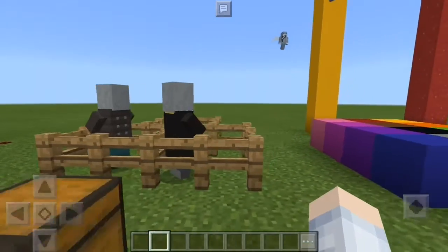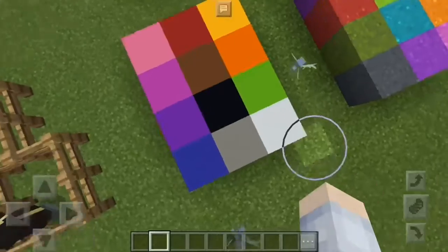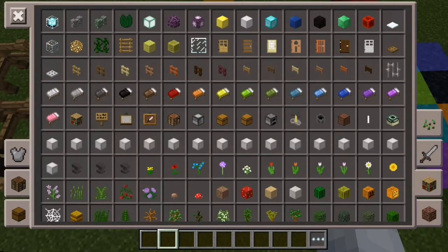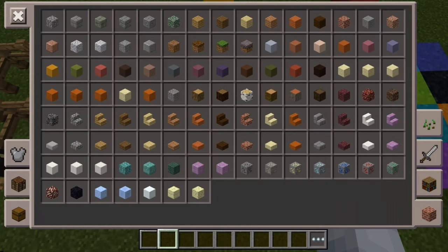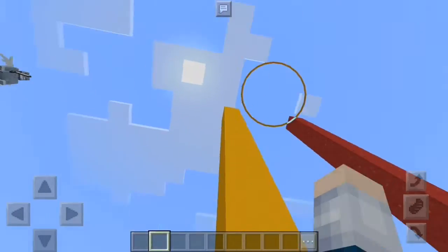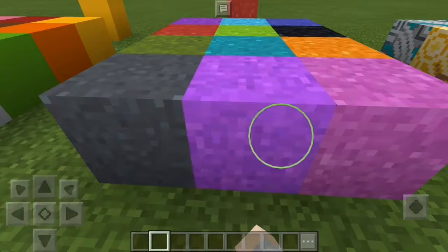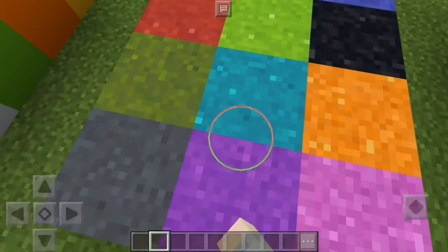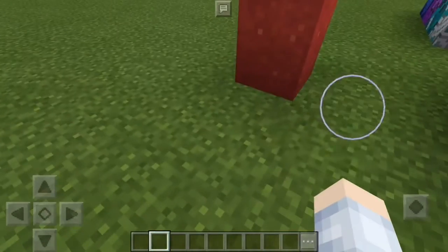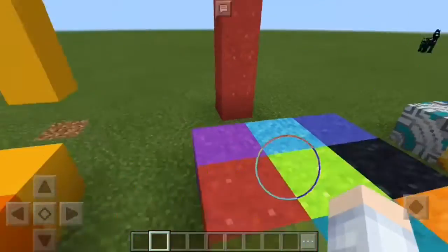Coming in next are concrete blocks. The concrete blocks actually replace the clay blocks. If you go to the creative inventory, there are no clay blocks anymore — instead they're replaced with concrete blocks. The colors are pretty bright, brighter than before, so it's actually awesome. Next to that are concrete powder blocks, which have gravity. If you break the concrete block it doesn't fall, but when I break the block beneath concrete powder it has gravity and falls. That's the difference between concrete blocks and concrete powder blocks.